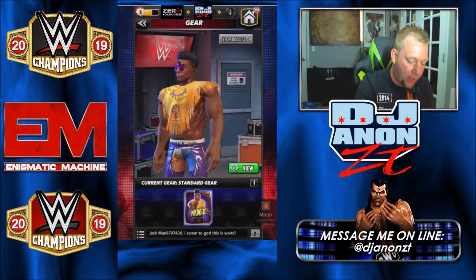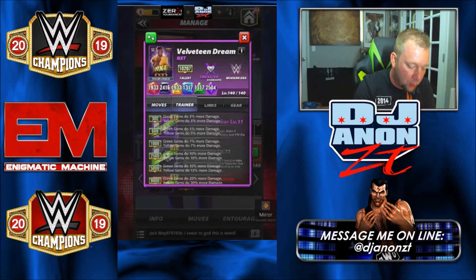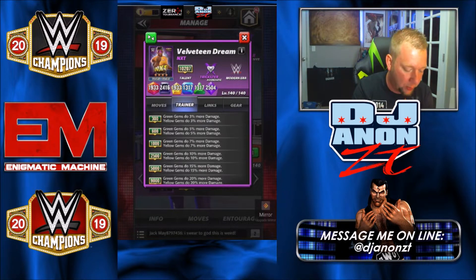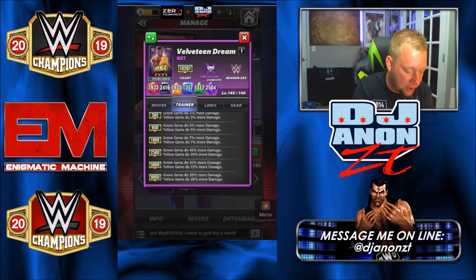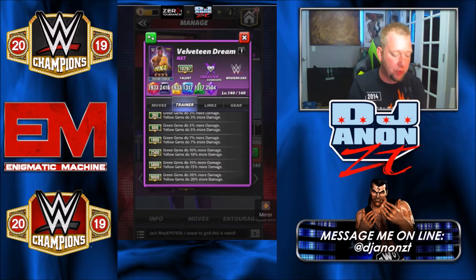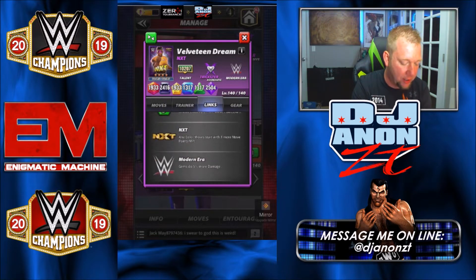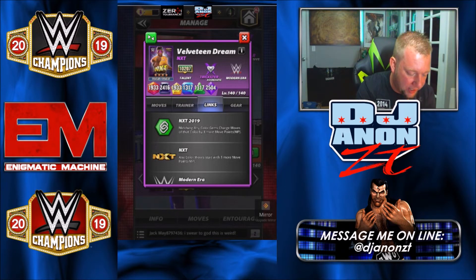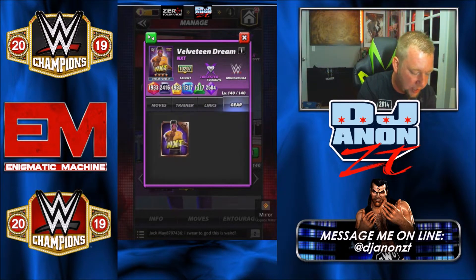Let's go ahead and take a look at the poster. We've already done a quick review of these posters, so we're going to go through this stuff really quickly. I did make an NXT character preview where I read all of this info off, but we'll go over it again quickly. His trainer ability: dual gem damage, so green and yellow gems will do more damage. The links: we got Modern Era NXT, so he will link with your OG NXT people — Rollins, Ambrose, and Reigns. And the monthly NXT 2019 link, no gear but the standard.